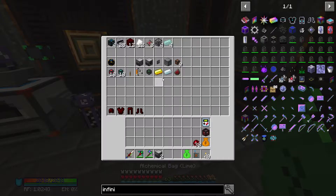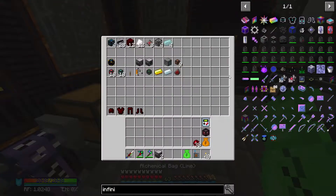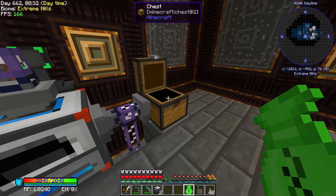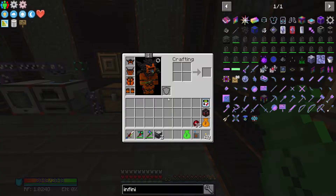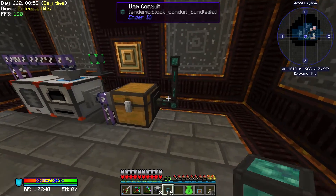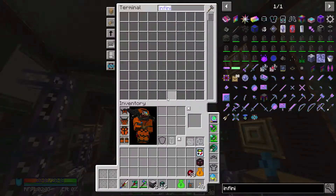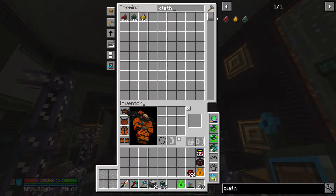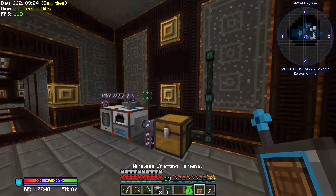I'm going to stick a chest here, take an export bus, and put a capacity card in it so it constantly exports. From that I'll export the items we need: gold, silver, and destabilized clathrate — which we're getting a ton of from the void ore miner. If we put the clathrate into a magma crucible, it gives us destabilized redstone, so that's what we'll use.